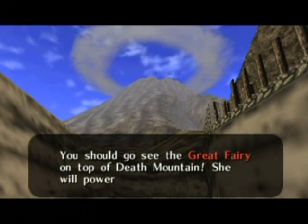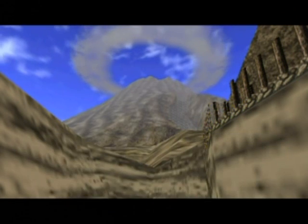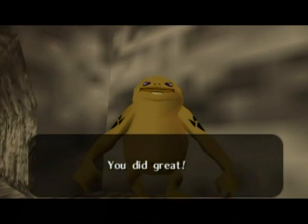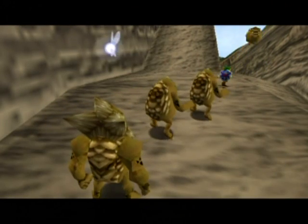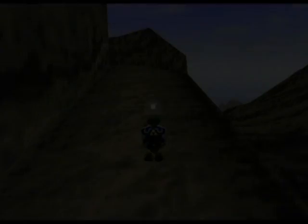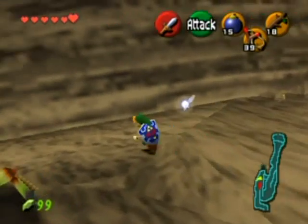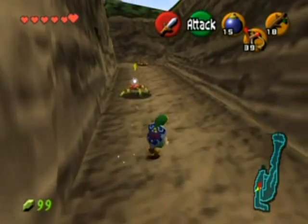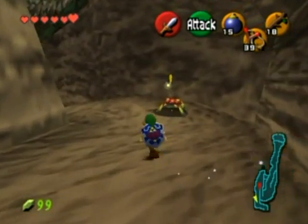There's a Great Fairy on top of Death Mountain — I should do that actually, and that's probably what I'm going to do next. Wait, am I their brother? I hope not. What do you mean by 'hug'? I need an adult — run Link, run! Now those three Gorons aren't there at all anymore; they just vanished. Everyone's a freaking ninja in this game, I swear.